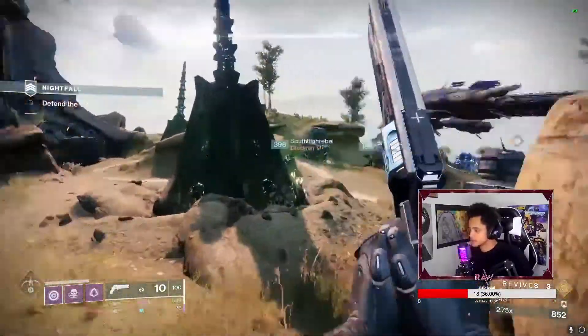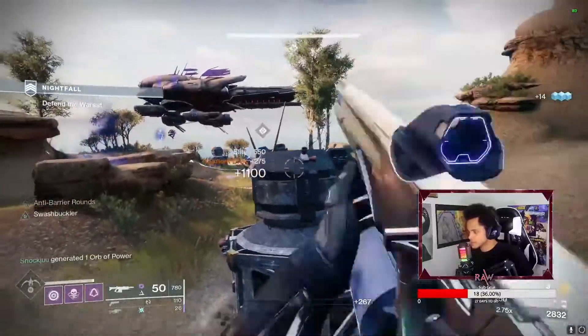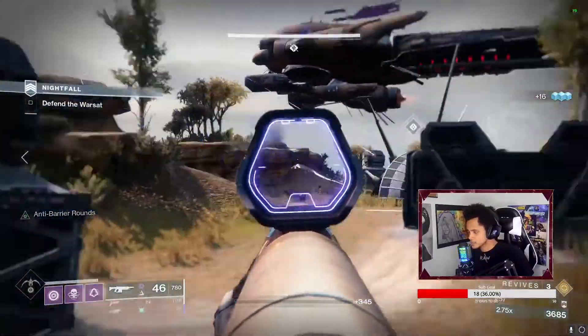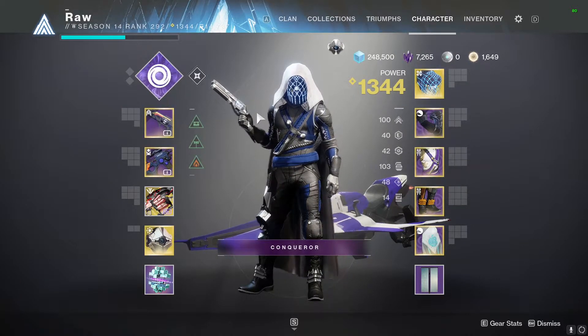Like we always do, we're going to go over the weapons, armor, the subclass, and then have an overview at the end. I will have everything timestamped in the description below. I'm going to show you guys my grandmaster or end-game build specifically for the nightfall — at the making of this video, which is Fallen Saber. We'll go through everything in the subclass, and if you have any additional questions, theories, or preferences just let me know in the comments below.